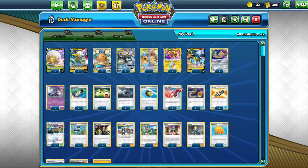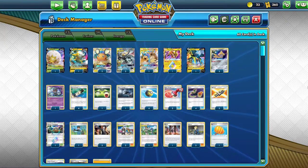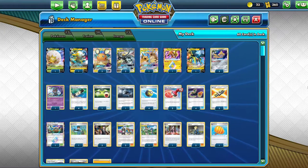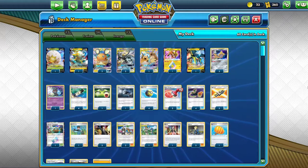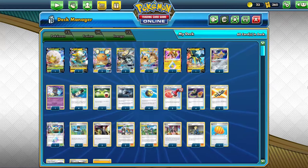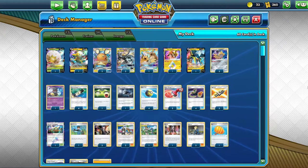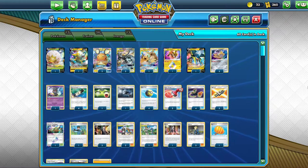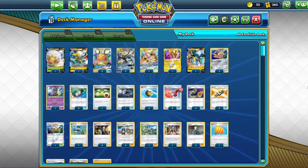I'm back with another Pikachu and Zekrom deck, about a week after my previous one. Kant took this Pikarom list all the way to first place at the latest Sunday Open, which was Darkness of Blaze legal. They beat ADPization, VitaVolt, SentiStorch, Lutario, Melmetalization, and Baby Blounds, and in the finals took back-to-back wins against ADPization.